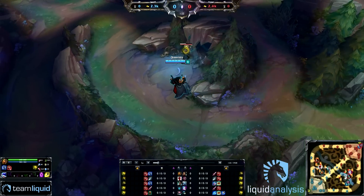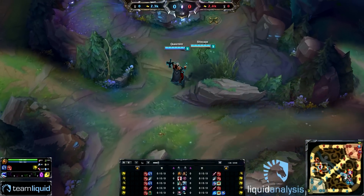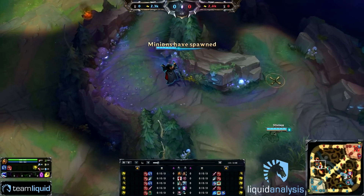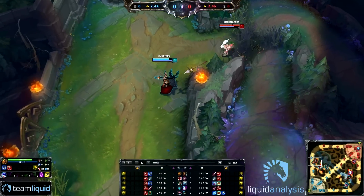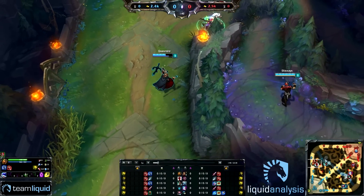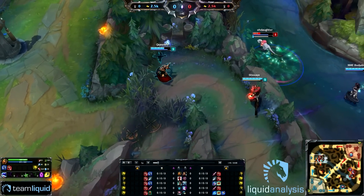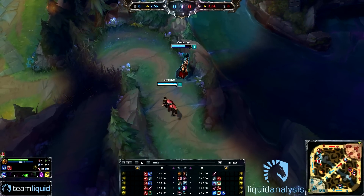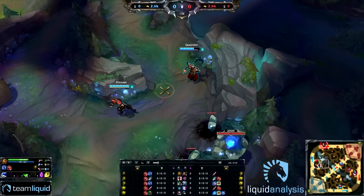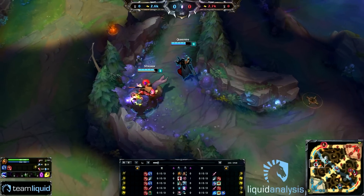Swain was Quas's go-to champion back when he was still playing in Venezuela, and this had a lot to do with the ping he was playing with. Living in Venezuela, he was playing with 200 ping on the NA servers, so the champion's playstyle came very naturally for him and didn't require too much of a high reaction time. Swain is not based around skillshots — his only skillshot is Nevermove. The rest of his skills are targeted, which makes him a very easy champion to learn and play at a decent level.